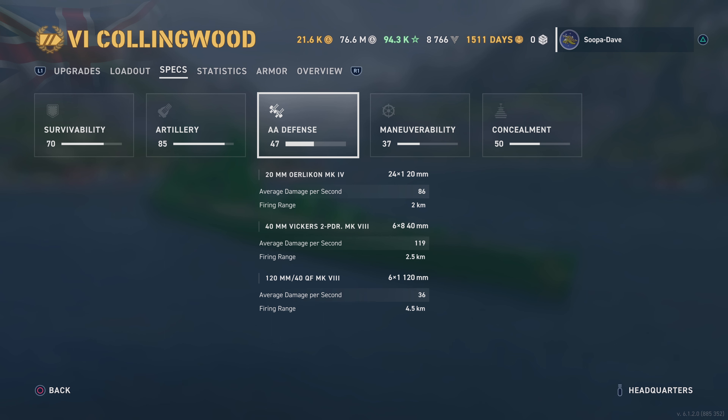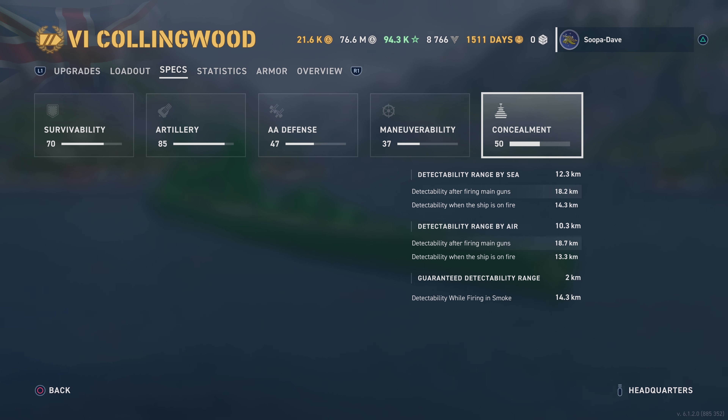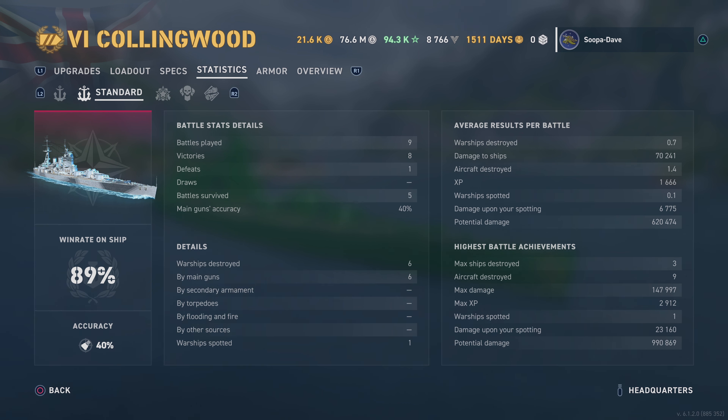Maneuverability: 27 knots, which is respectable, with an 800m turning circle and a 12.5s rudder shift. Concealment is 12.3km — actually a little better than a lot of battleships at the tier, but it's still a battleship. Stats: nine matches, one and eight — honestly that's probably a little distorted. About 40% main gun accuracy; a lot of people say it's inaccurate but I think that's because it just has three double turrets and people get the wrong impression.